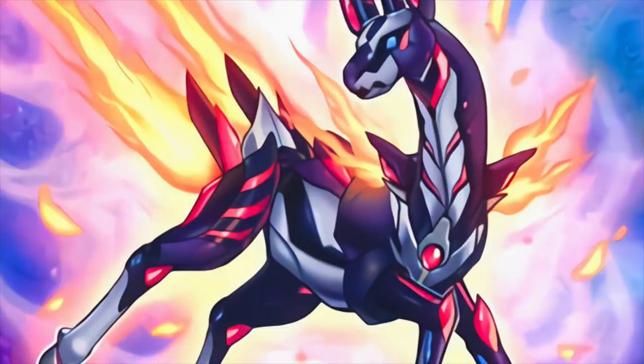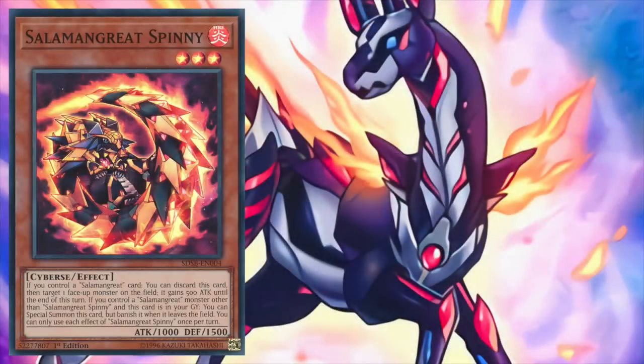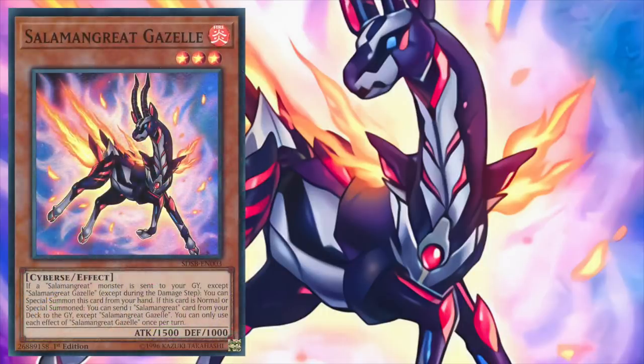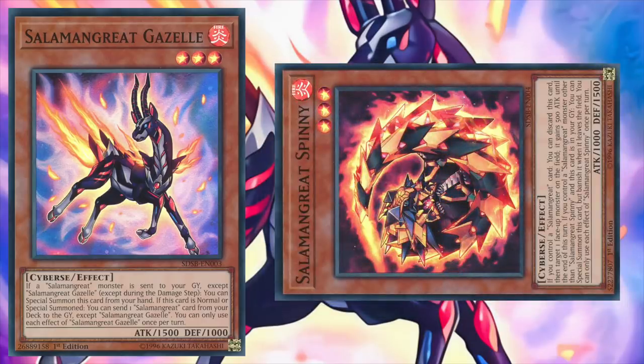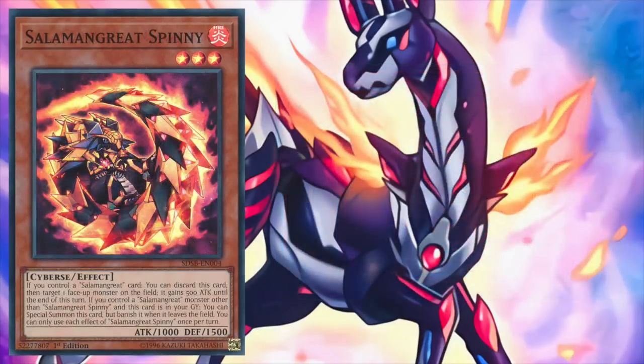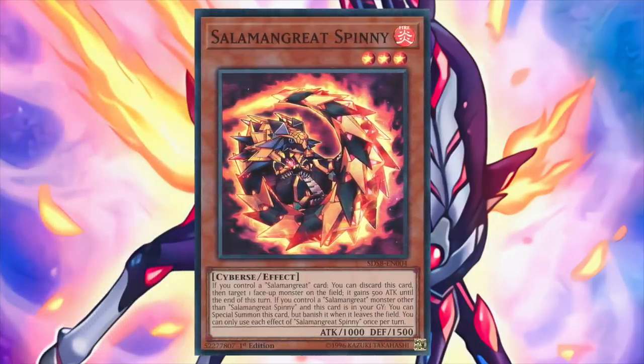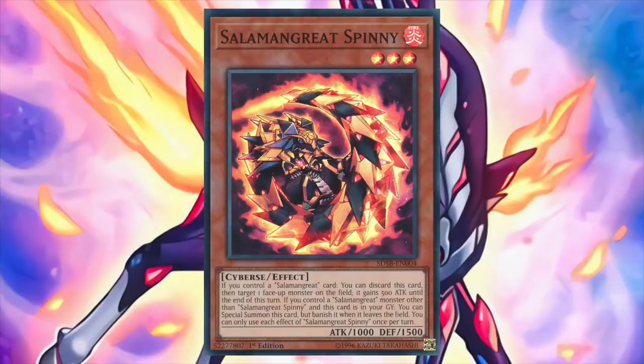Complementing Gazelle is another important monster, Salamangreat Spinny. If you control another Salamangreat monster while Spinny is in the graveyard, you can special summon Spinny, but it gets banished if it leaves the field. A basic Salamangreat play is to summon Gazelle, send Spinny, then resurrect Spinny, giving you access to several different extra deck plays, such as an in-archetype Rank 3 or even a Link 2. Additionally, if you control a Salamangreat card, you can discard Spinny and have a targeted monster gain 500 attack until the end of the turn. You can use both effects of Spinny in the same turn.